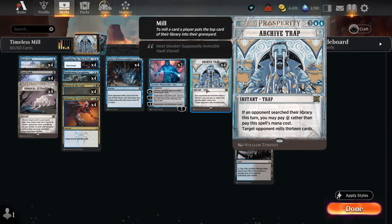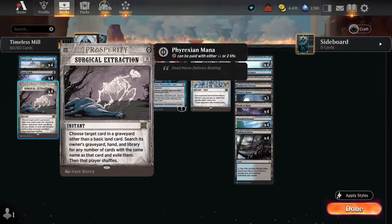Zero mana mill 13 is pretty effective, and we can combine Archive Trap and our other mill effects with Surgical Extraction, which we can potentially cast paying two life instead of a single black mana. Then we get to choose a card in the opponent's graveyard, and search the opponent's hand, library, and graveyard to exile all copies of that card.